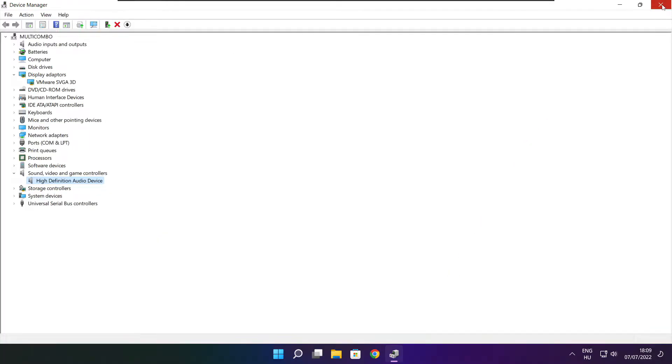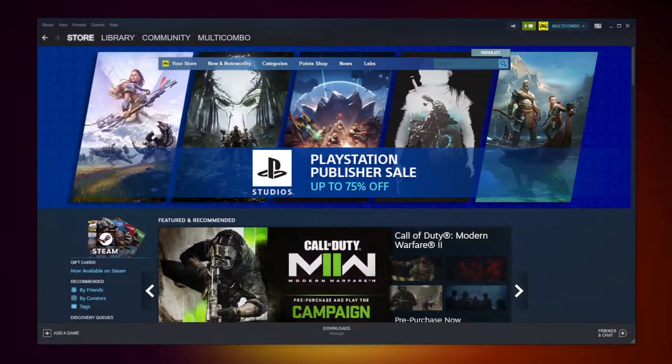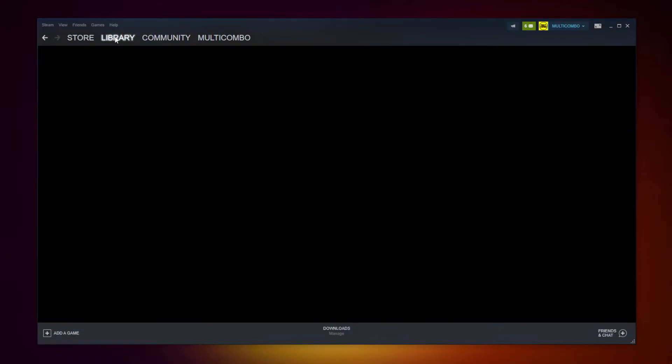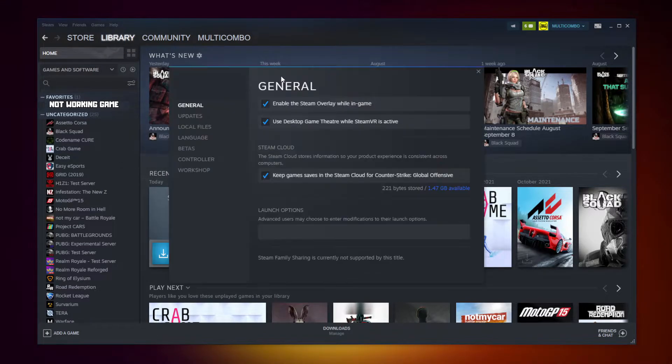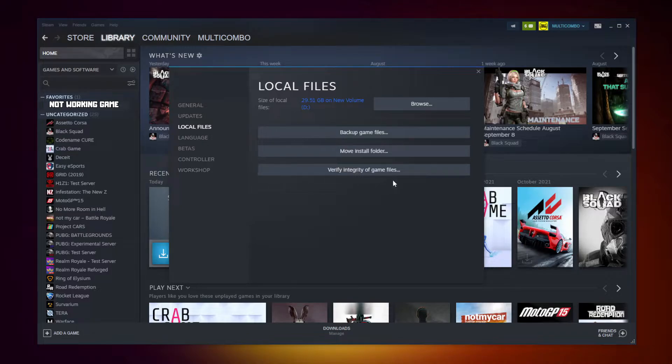Close the window. Open Steam and go to the Library. Right-click your not-working game and click Properties. Click Local Files.